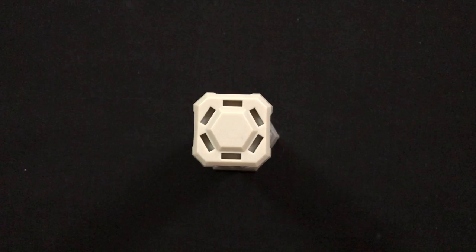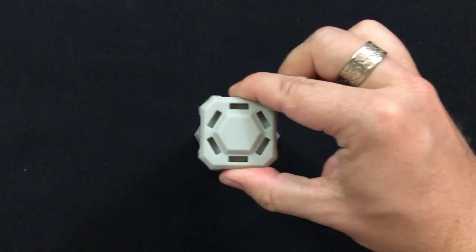Here's a little tip: when assembling the buildings, make sure the wedges on the top of the cap run parallel to the building's base.